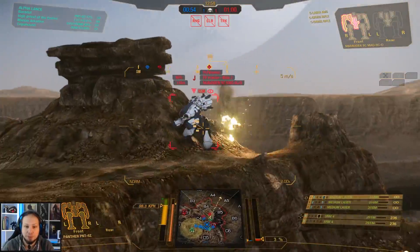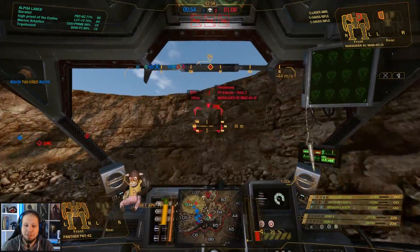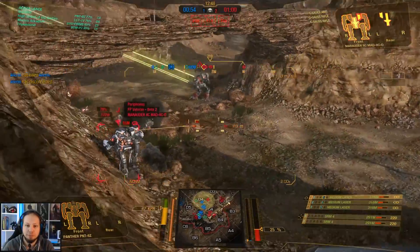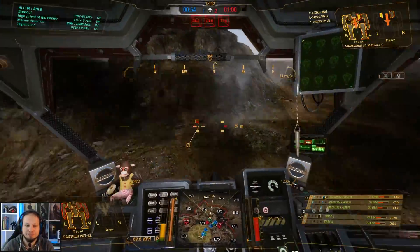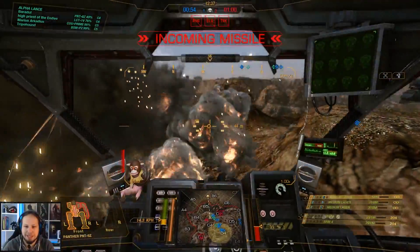We got another Assault Mech — maybe we can do it the same way as before. Gauss Rifle. Double Gauss is dangerous because pinpoint damage is not that easily spreadable in our mech. However, he's exposing his rear and I'm going to commit to that. Need to splash the damage coming there. That's the ATM.